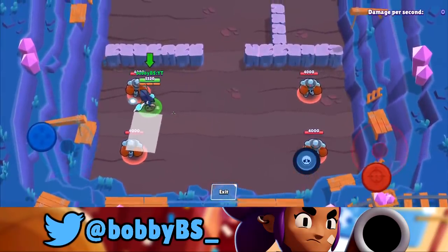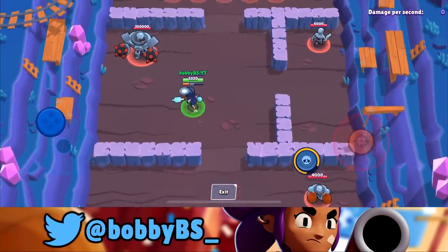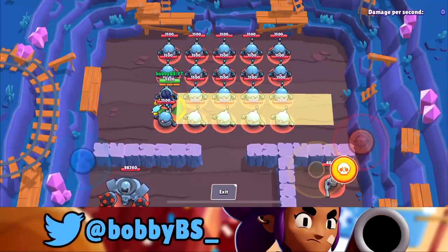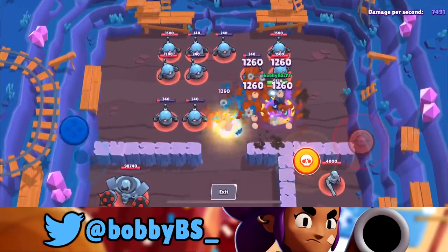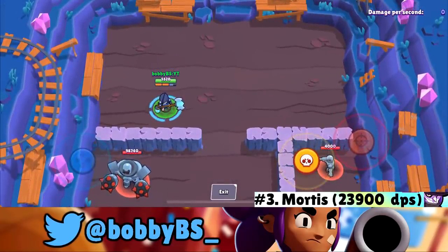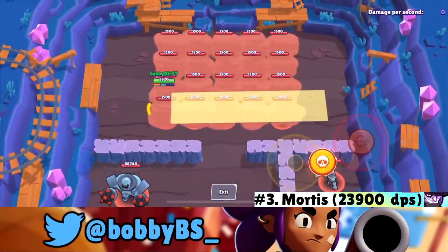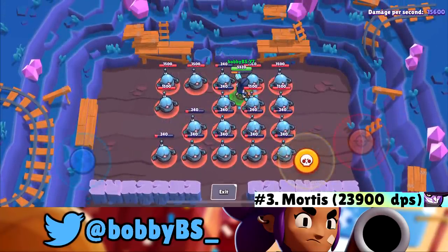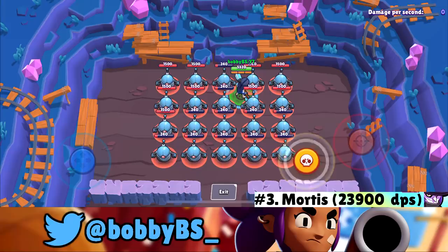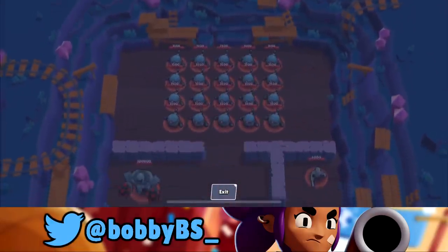At number 3 we got Mortis — another surprise, and another brawler that can heal himself. You super the bots and then dash. The highest I got was 23,900 damage per second. It's super fun just getting supers and training, but 23,900 gives Mortis the third highest peak and actually the second highest average DPS on the list.